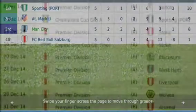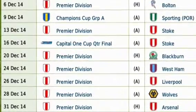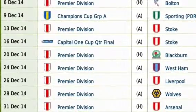On to next month's action-packed fixture list — this is absolutely ridiculous. We start off the month home to Bolton, then away to Sporting in the Champions League, away to Stoke in the Premier League, then away in the Capital One Cup quarterfinal, home to Blackburn, away to West Ham, away to Liverpool, away to Wolves, and home to Arsenal. Pretty tough month. It was a decent month overall — Manager of the Month for the first time. The Champions League is worrying me; I don't want to go out at the group stage, but there's always the Europa League. It's going to be a massive episode next time with match stats and nine games. As always, see you next time. Bye guys.